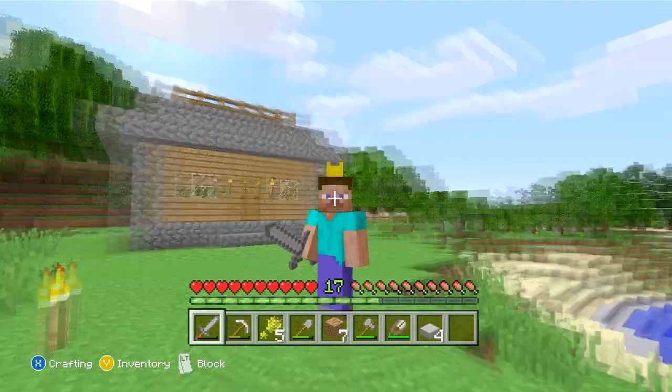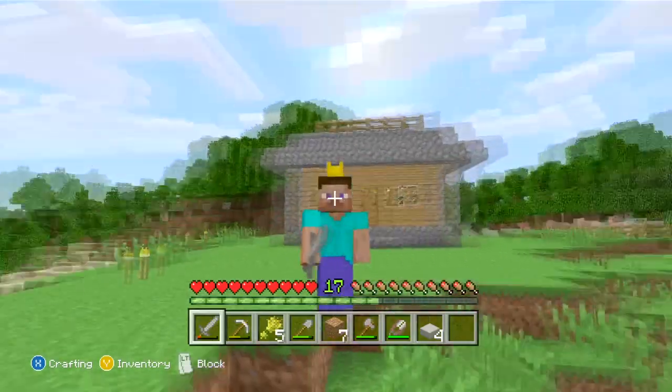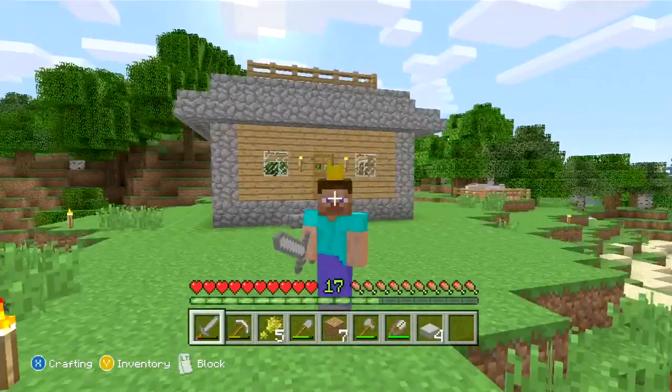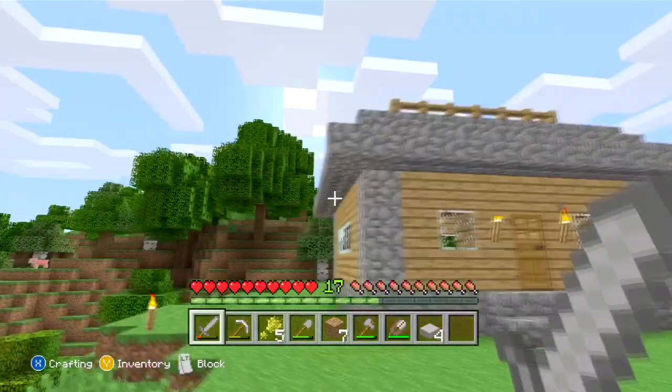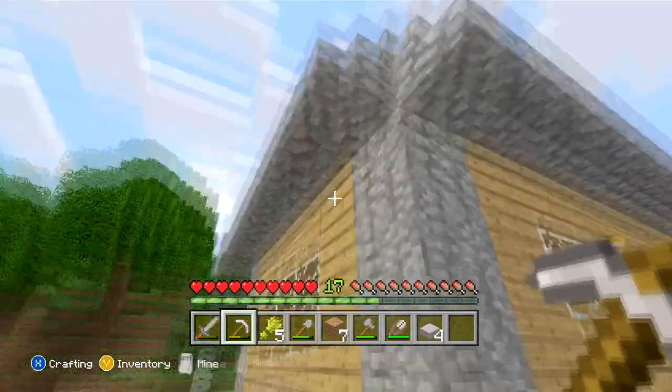Welcome back to another episode of Minecraft on the Xbox 360 edition. When we last left off we built this fancy little house. I got some suggestions from you guys, some yells and screams about stuff you don't think about when you're trying to do something quickly — half slabs.